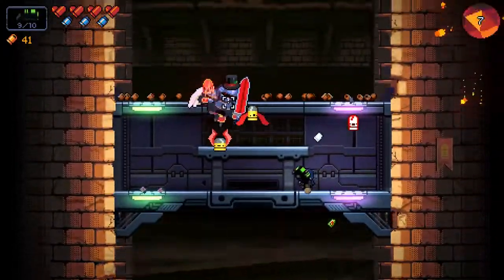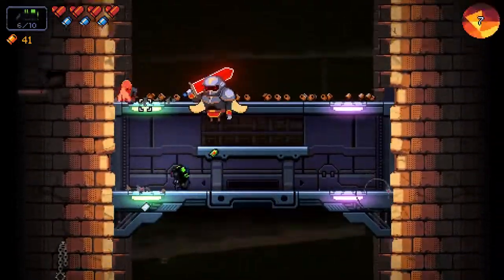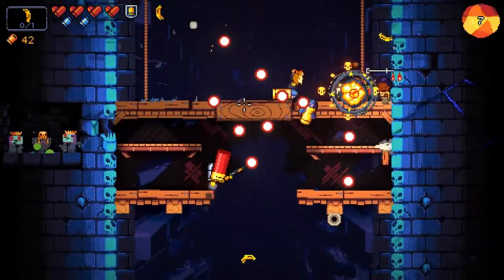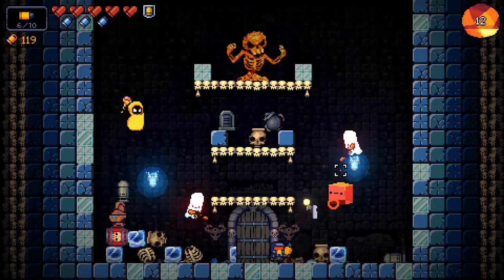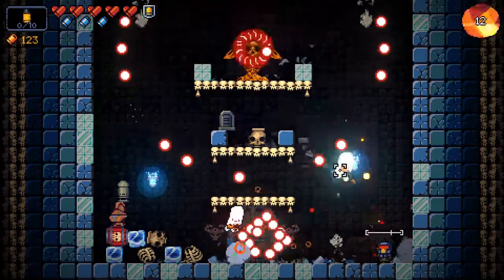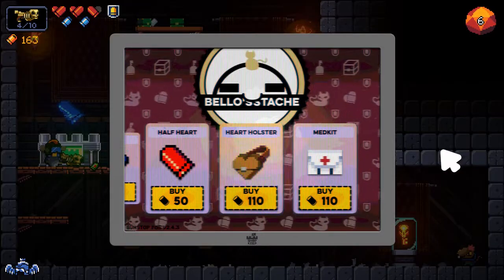Characters are the same, both gungeoneers and merchants, enemies are pretty much the same, and guns are the same. You got your bouncy exploding banana, ricochet lasers, bamboo cannons, and bullets that shoot guns that shoot bullets — typical stuff, really. Same items are also here, and they do the same things as Enter the Gungeon.